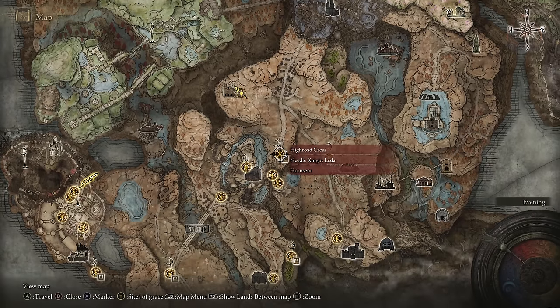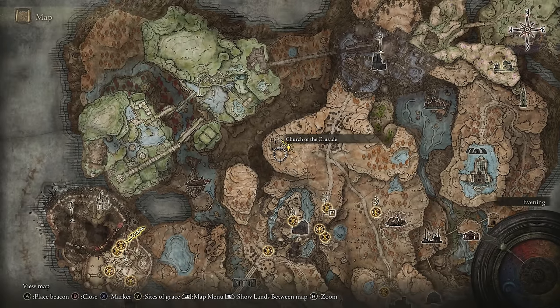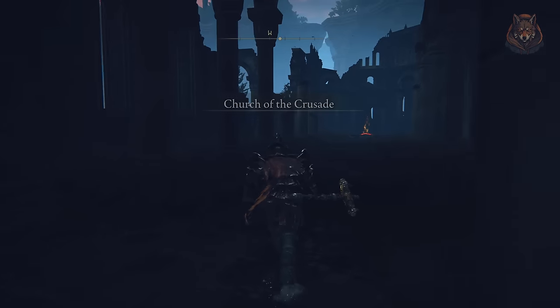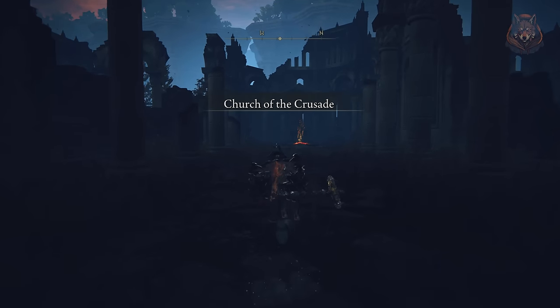Step eighteen: head from the High Road Cross point of Grace to the Church of Crusade. Here you will be invaded a second time by Fire Knight Queeling and you can defeat him to get the Prayer Room Key.